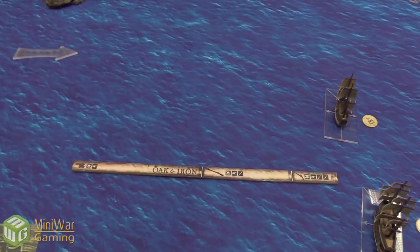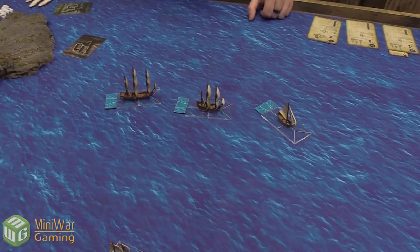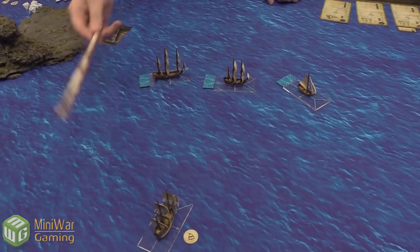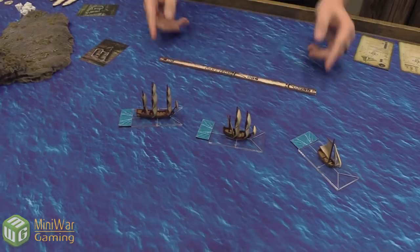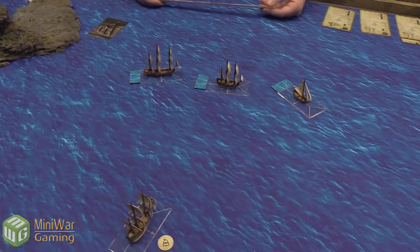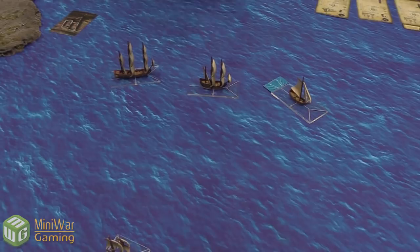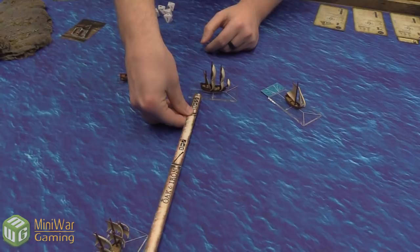Luca activates his fifth-rate frigate along with his smaller Petit Frigate — because they're in formation he can activate them simultaneously and broadside with both into Josh's flute. Fire arcs are simply the full length of the ship's base drawn as straight lines. Both ships can see the flute. They fire one at a time and resolve each attack separately. Starting with the Petit Frigate — six dice with the additional guns upgrade plus skill one, so one re-roll. Looking for cannons and skulls.